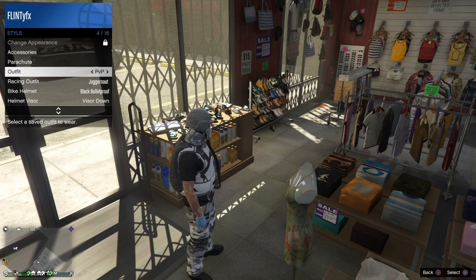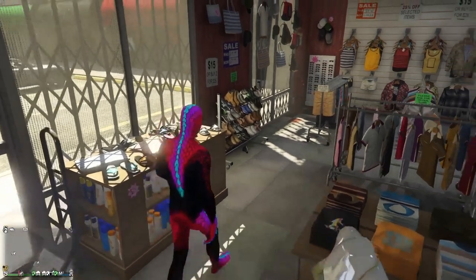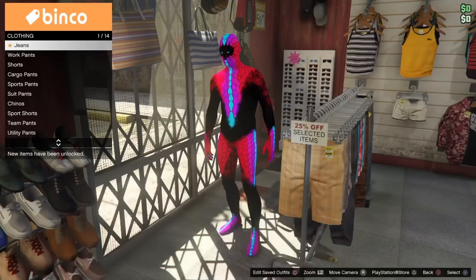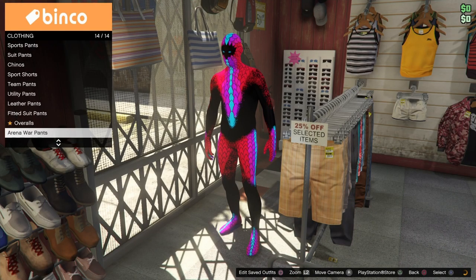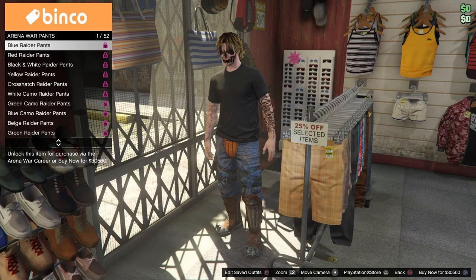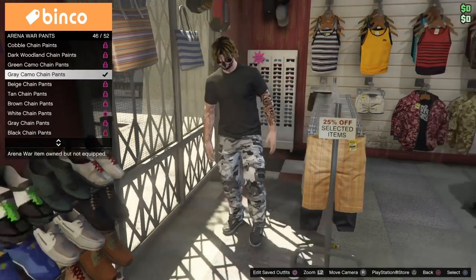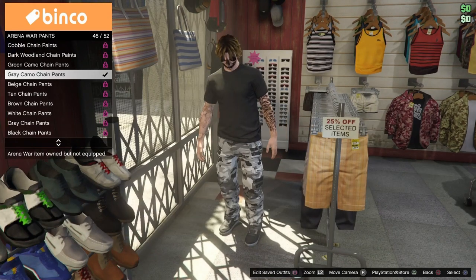It still looks really good. So I'm just going to change my skin so you can go along with me. The first thing you want to do is head over to any clothes store, then go over to the pants and scroll all the way down to the bottom which is Arena War. Then go to the bottom of Arena War pants until you find the grey camo chain pants, which is number 46.